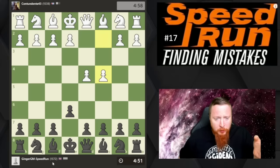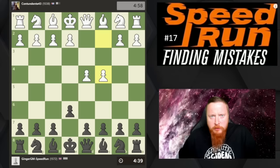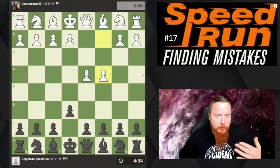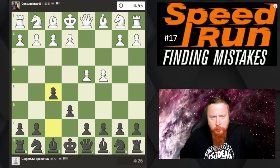Welcome to the speedrun. We're going up the levels a little bit — now reaching the high 1500 to 1600 mark, so the games are going to get a bit more intense. A lot of you have been asking me to play my favorite opening, which is the Dutch. The idea of these videos is to talk you through the typical mistakes that opponents around this rating range make.